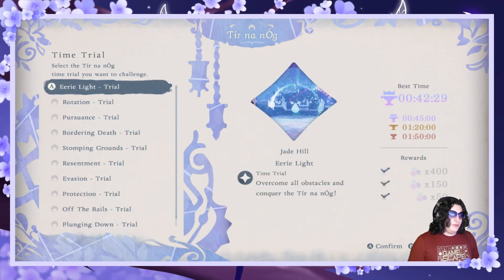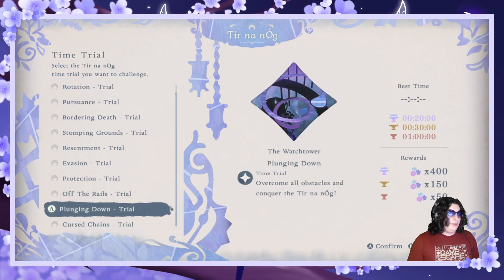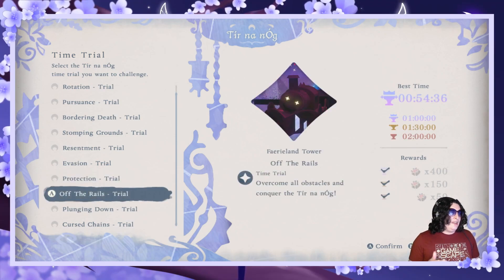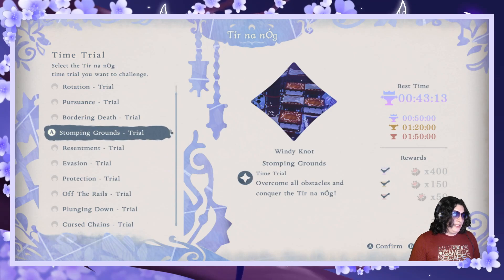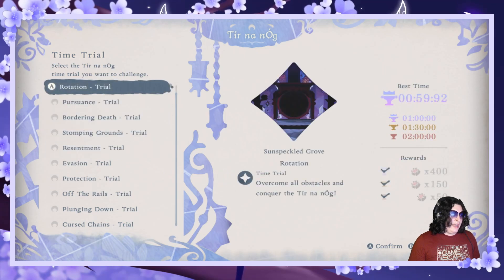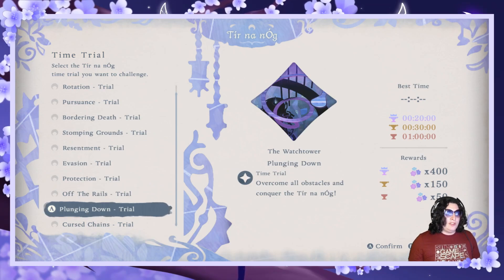The second shortest we've had is 25 seconds. Typically with the obstacle ones the timer is super tight. For instance, Protection, which is an enemy-based one, we beat by almost 30 seconds. Off the Rails, an obstacle-based one, we beat by about 5 seconds. And another obstacle-based one we beat by 7 seconds. The enemy-based ones have a lot more potential for better times, but the obstacle ones require you to be pretty frame perfect.